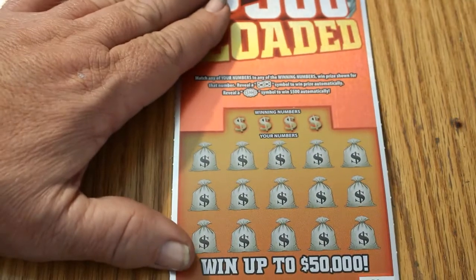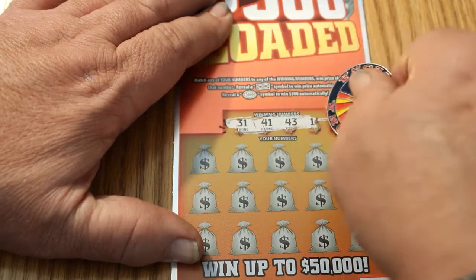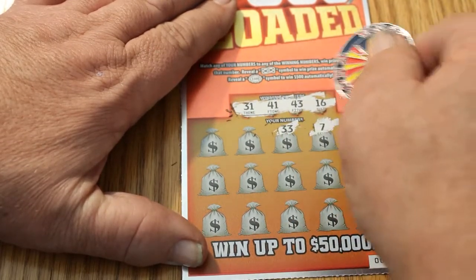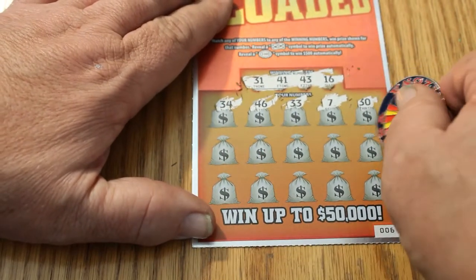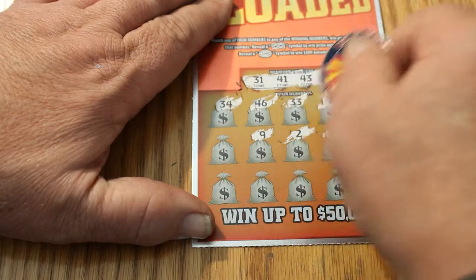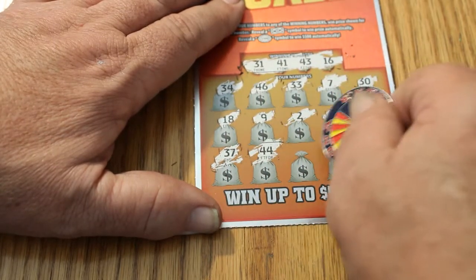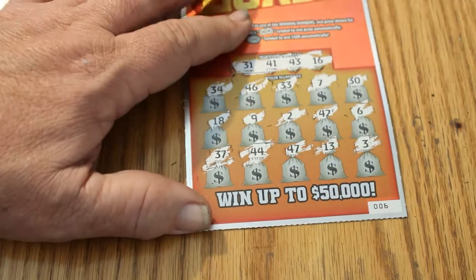Down to the last two tickets. Ticket 006. Winning numbers: 31, 41, 43, 16, 30, 7, 33, 46, 34, 6, 46, 42, 2, 9, 18, 37, 44, 47, 13, and 3. Okay.